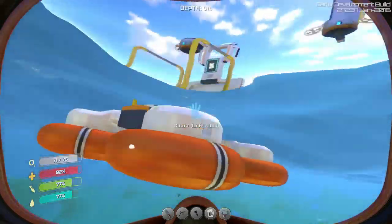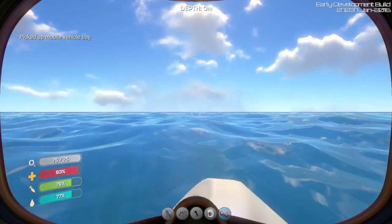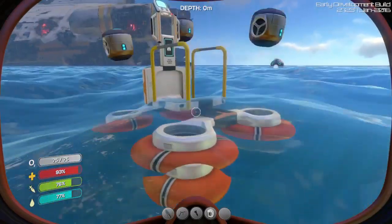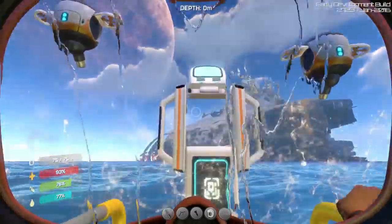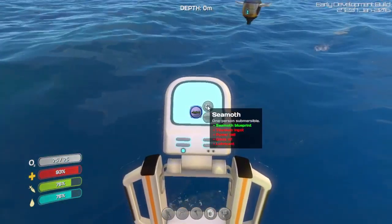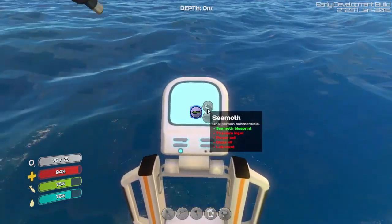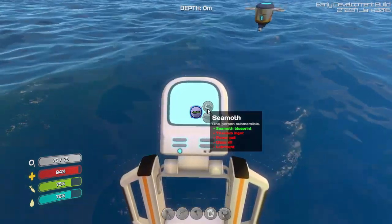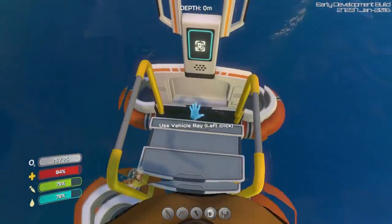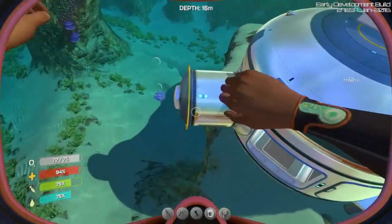Mobile vehicle bay - tell me what I need to build the seamoth. I just put it in my inventory. Here we go, and re-equip that. Vehicles - seamoth. You start out with the cyclops blueprint for some reason. Titanium ingot, power cell, glass, and lubricant. Oh, that's not too hard. But it's not something I'm going to be doing in this episode - that's for another time.